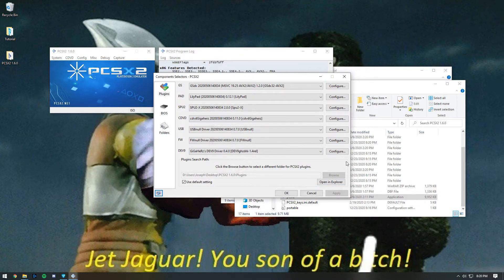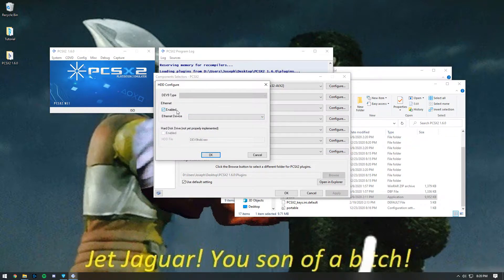Click Apply, then click Configure. Once you're here, check Enabled. Then navigate the drop-down menu and select PCatBridge: Famitech.